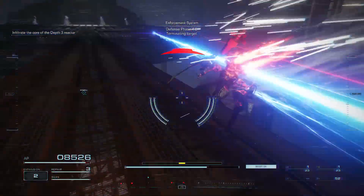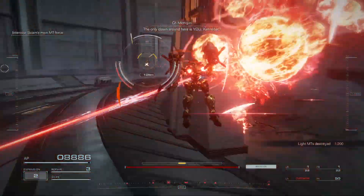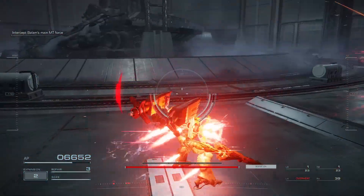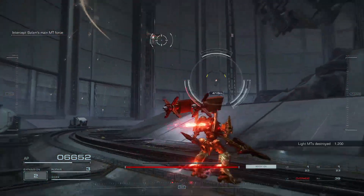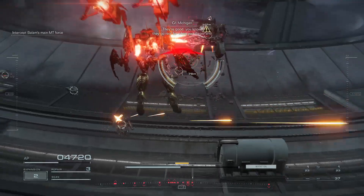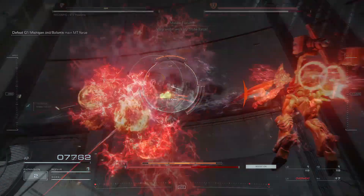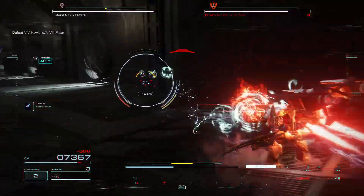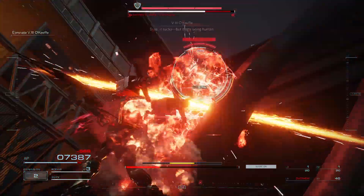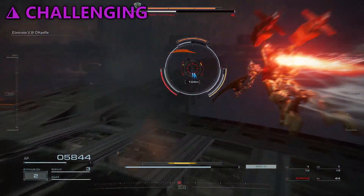Depth 3 is just about as challenging, though I never found it unbeatable. This guy does get a little troublesome as it can dodge your Elden Stars like a maniac. Then we're hit with 4 missions fighting against ACs, starting with Intercept the Red Guns — which, despite being a major mission, is actually quite generous in its ranking. I was gravely worried, as my weapons were all high damage and low sustainability. While the challenge was clearing out a ton of MTs, I didn't have too much trouble with Michigan. Ambush the Vespers is another duo-AC fight, though one of the easiest, but the same cannot be said for O'Keefe, who can dodge your shots even when he's down.